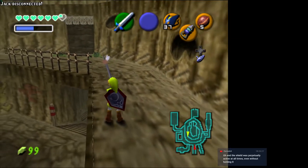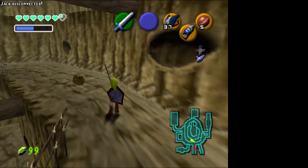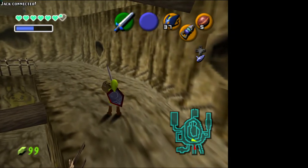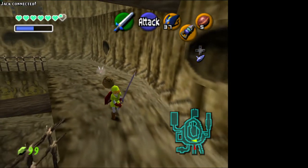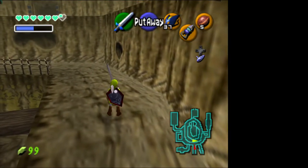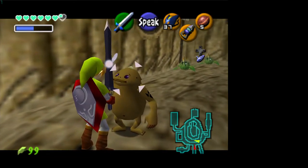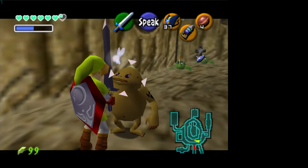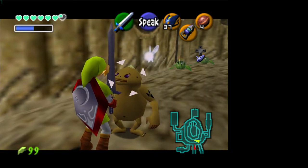Try that again. That was another big difference in the beta — it had the mechanic where the shield was always active. As long as you had the shield in front of you, it guarded. That's similar to Link to the Past and Zelda 1 — if you had your shield out in front it would block a whole bunch of things.